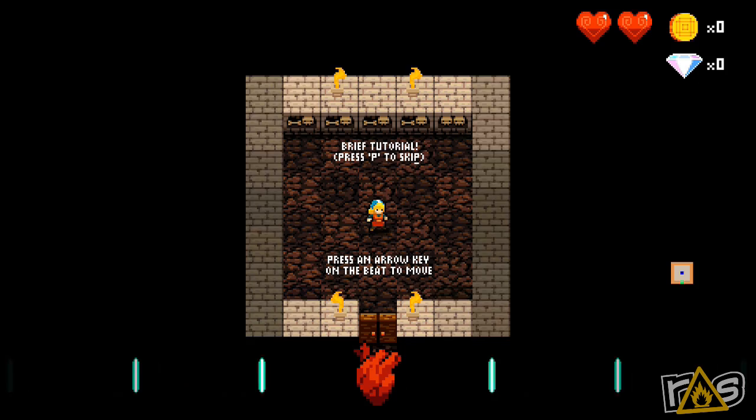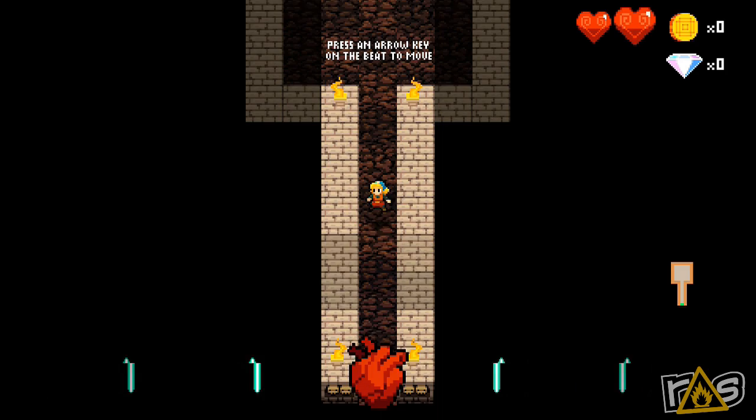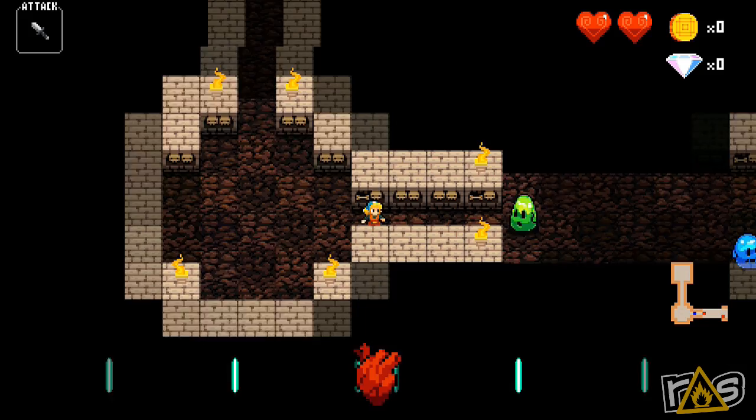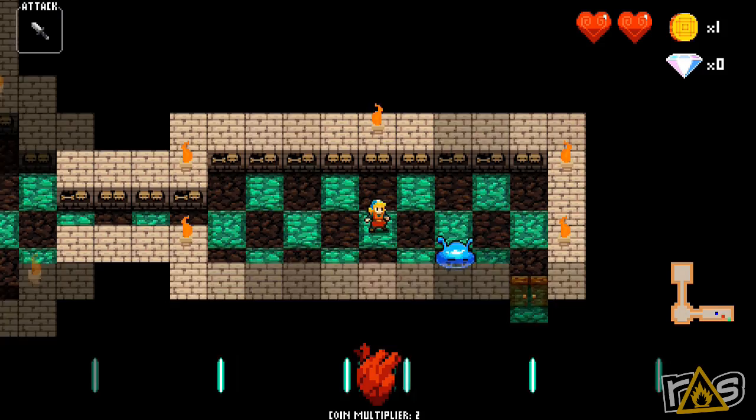You'll notice as the description says, to play it you just use the arrow keys, that's it. Interesting fact though — if you have a USB dance pad for, say, Dance Dance Revolution or something, you can totally plug that in and play with that instead. So you're actually dancing along with the main character.